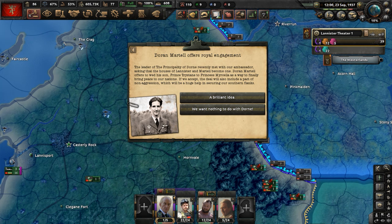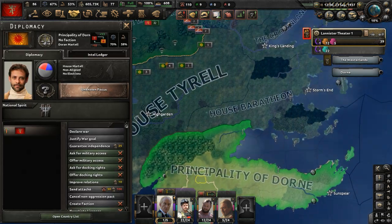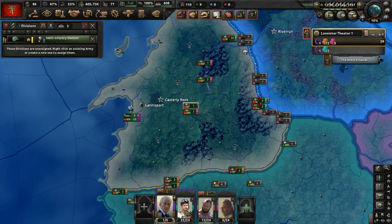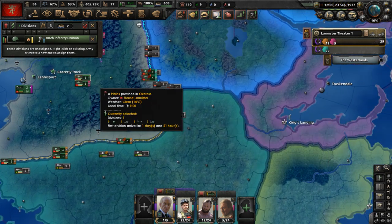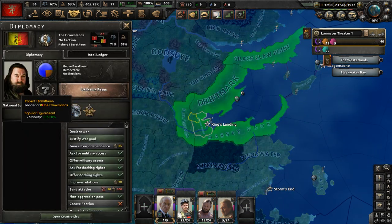Doran Martell offers a royal engagement. The leader of the Principality of Dorne met with our ambassador, asking that the Houses of Lannister and Martell become one. Doran Martell offers to wed his son Prince Tristan to Princess Myrcella as a way to finally bring peace. If we accept, we will also get a Pact of Non-Aggression, which will be a huge help in securing our southern flanks. The Principality of Dorne is down here, and Myrcella is Tywin's granddaughter.